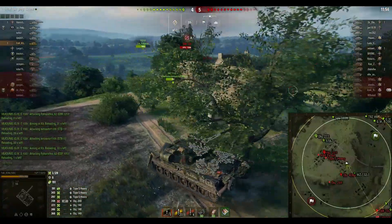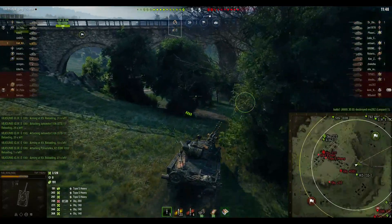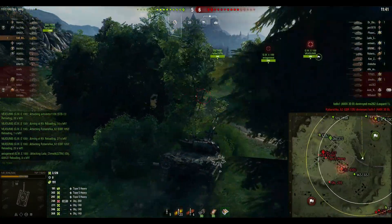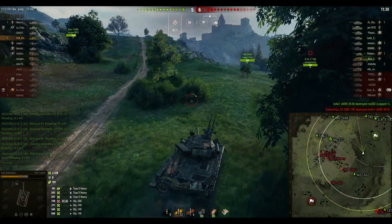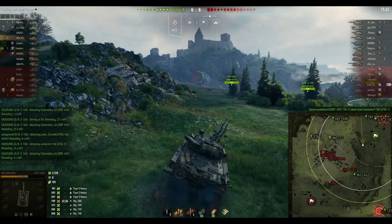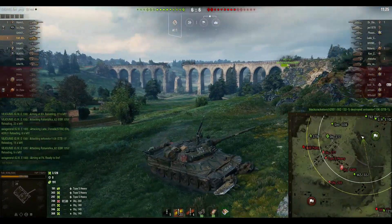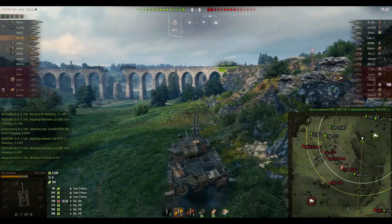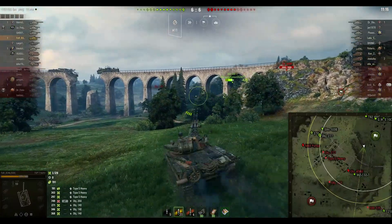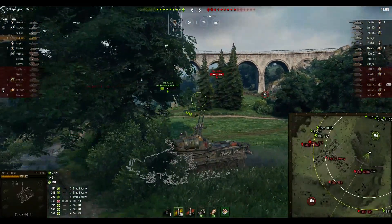I'm noticing that opponents are all rotating through the city, and staying at my initial position would be terrible — I'd probably be proxy spotted by the Object 430U. The STB-1 and the EBR could cross and snipe from the K0 line. Things were looking okay, but the 121B is staying in the K0 line holding that position, and it won't last long with no cover. It's now 1v1 and honestly I'm not sure who's going to win.